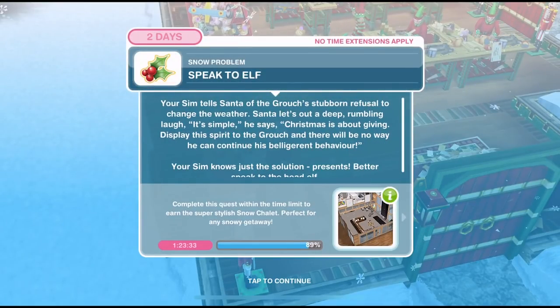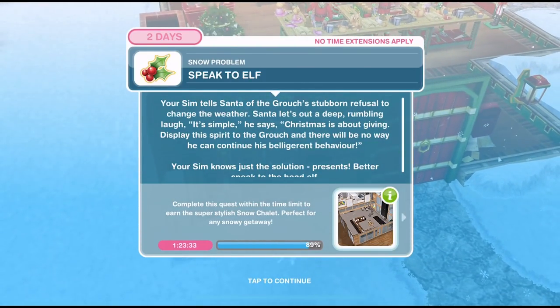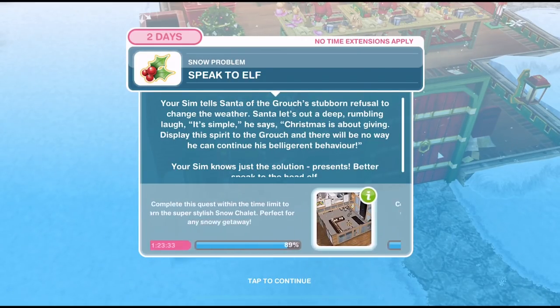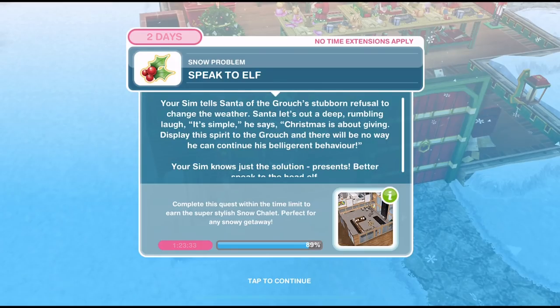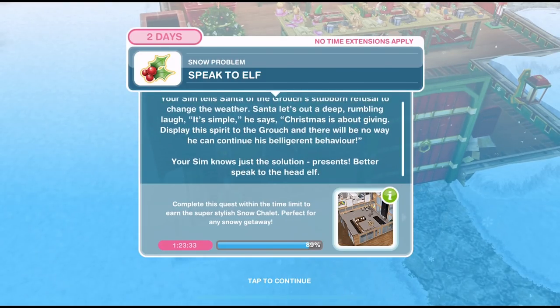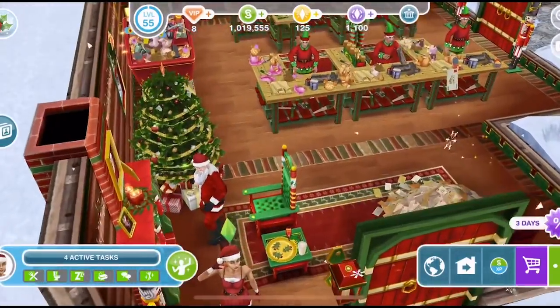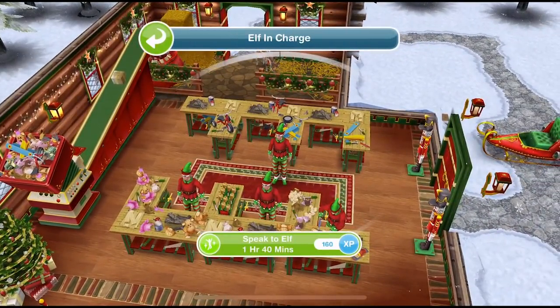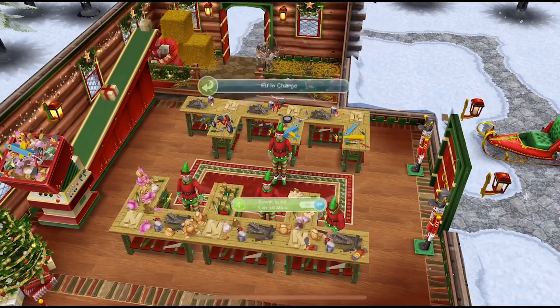We've discussed the grouch. Now we need to speak to the elf. Your Sim tells Santa of the grouch's stubborn refusal to change the weather. Santa lets out a deep, rumbling laugh: 'It's simple. Christmas is about giving. Display this spirit to the grouch and there will be no way he can continue this belligerent behaviour.' Your Sim knows just the solution — presents! Better speak to the head elf. Click on him for 1 hour and 40 minutes.